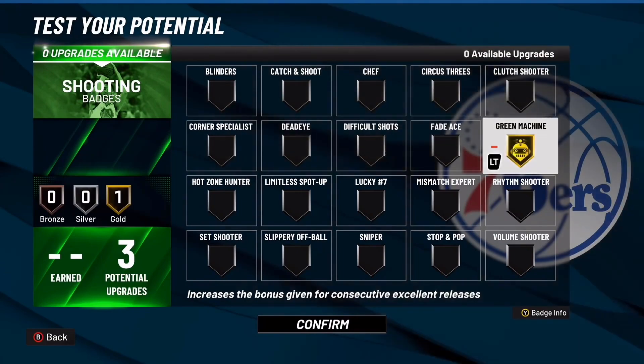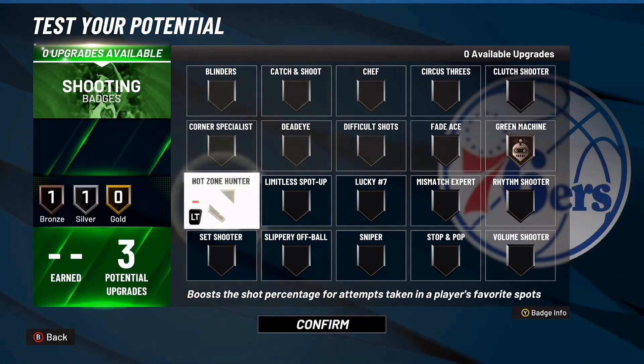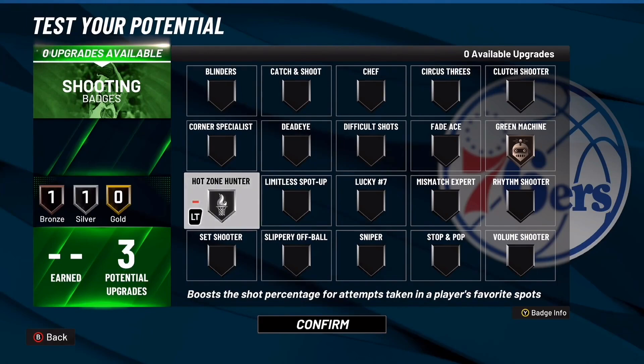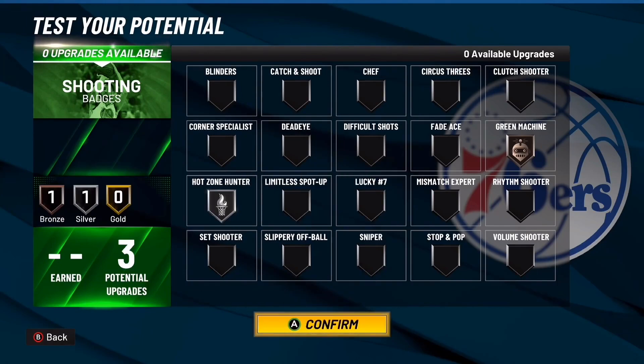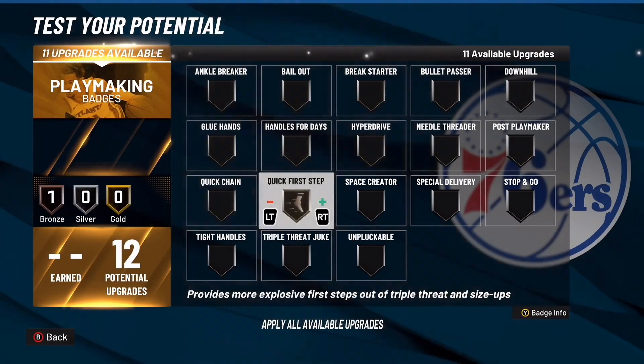For shooting badges, you're only going to have three so use them wisely. Personally I'd go with green machine on either bronze or silver, and then hot zone hunter on bronze or silver. Either way, I promise you I've been greening all day consistently with no badges and a 58 three-pointer.